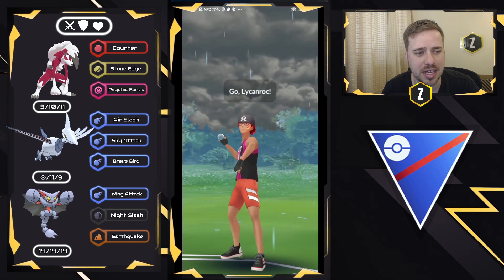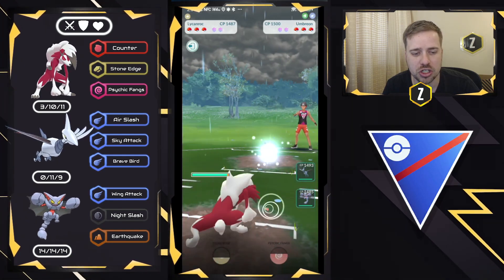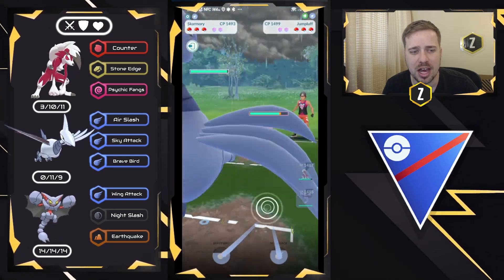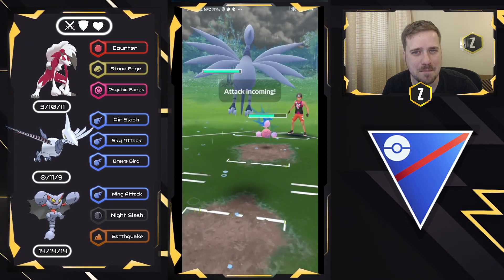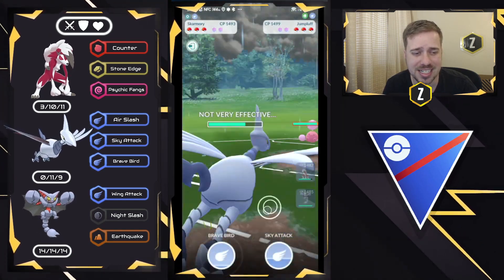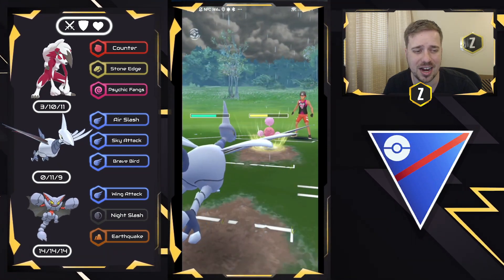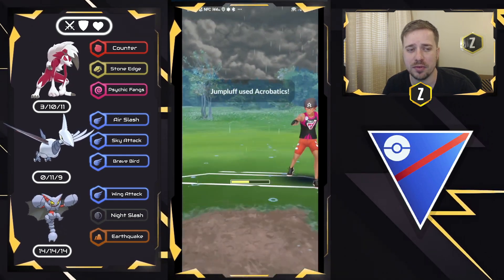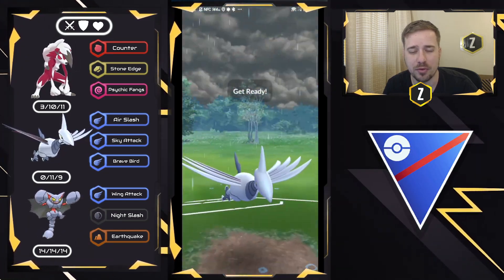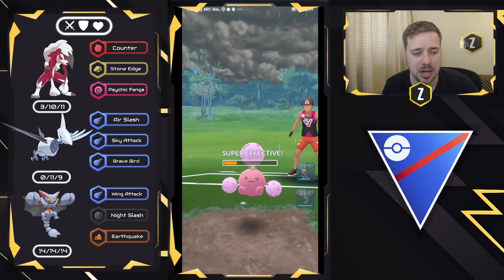Moving into the next one — Lycanroc versus Umbreon again. It's a good lead for us, but I want to try to catch the charge move. They actually swap into Jumpluff instead. Jumpluff isn't the best safe swap in my opinion — there are far too many Flyers — but with Acrobatics it can do a decent amount of damage to Skarmory, and I'm looking to basically fully farm this thing down. In hindsight, should I have thrown a Sky Attack before the second Acrobatics? Yeah, probably. But we load up on energy and I'm forced to throw a Sky Attack. I can't fully farm down like I would against Tropius, but Jumpluff goes down.